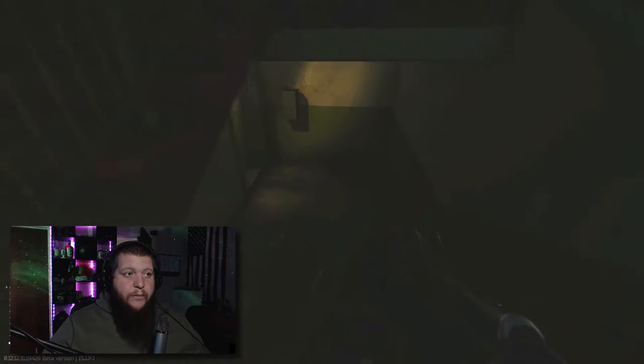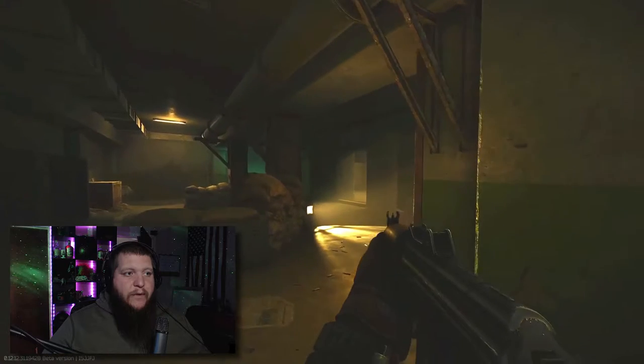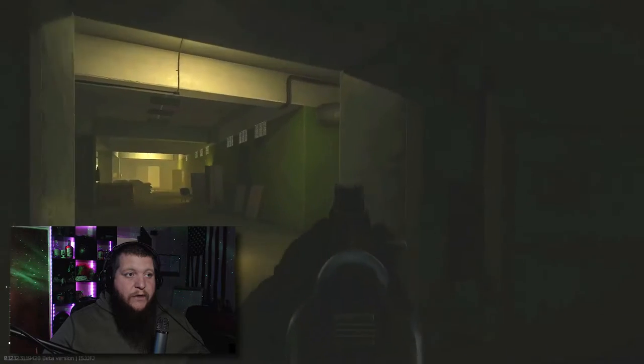All you have to do is find your way down to the control room in the bunker. At the bottom of the steps, everything routes back to this main corridor area right here. This is where your raiders tend to spawn, or on one of these little offshoots.